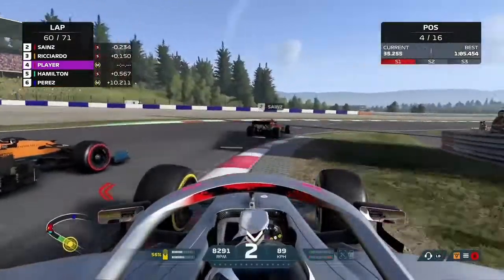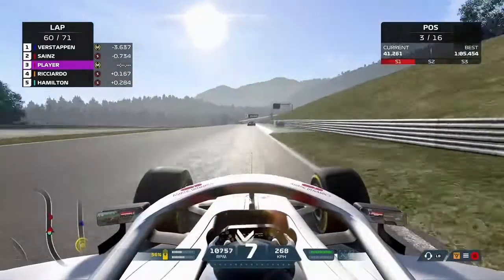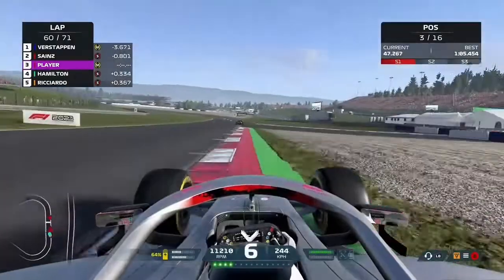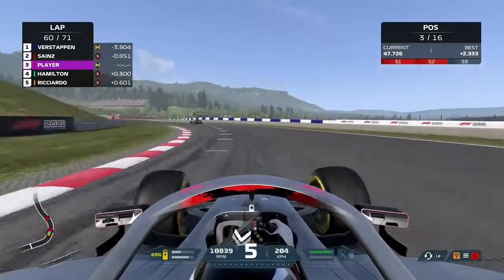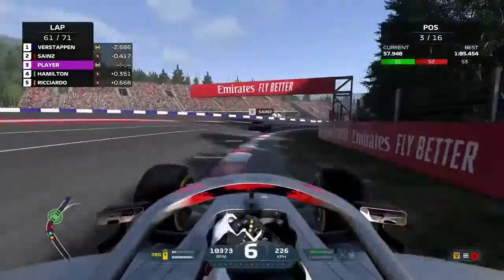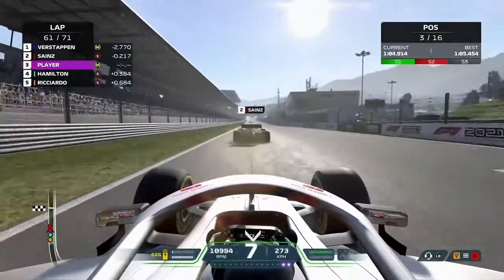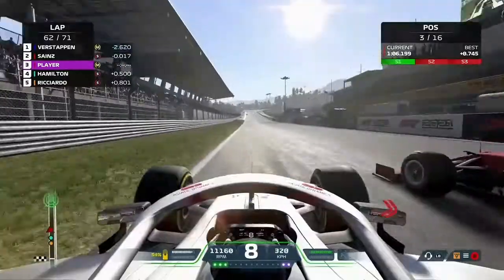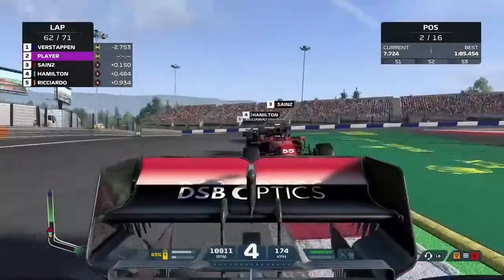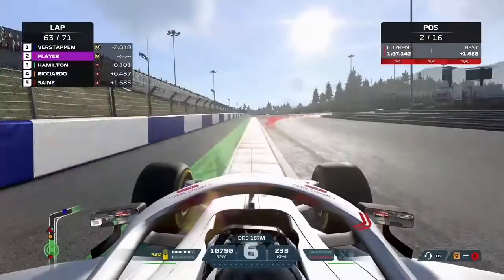We're down the inside of Ricciardo, side by side through turn four — we just about manage to hold him off. Then Hamilton gets through as well, making it a four-way fight for the lead. Sainz then has an issue — Jeff comes over the radio with the news — Carlos Sainz is slow. You can see the difference immediately as he struggles in a straight line, and we're straight past the Spanish driver. We've taken second position. Hopefully that gives us the break we need to try and catch Verstappen.